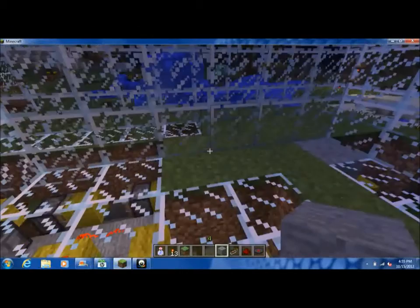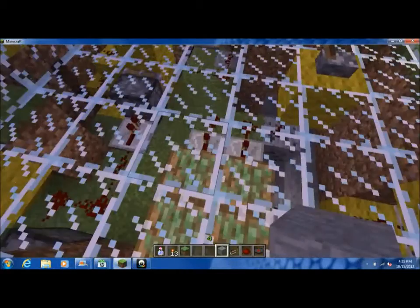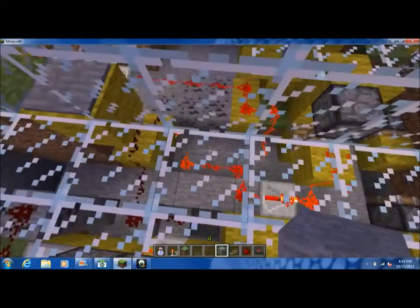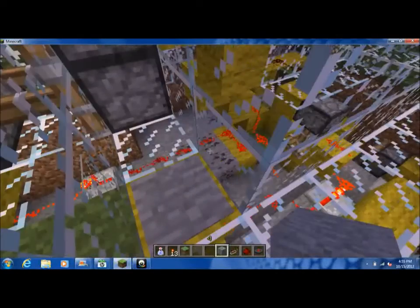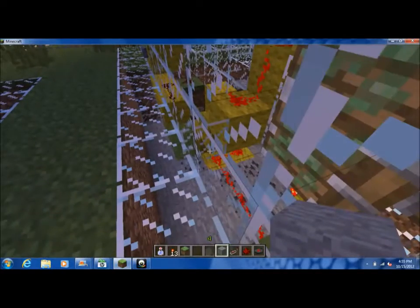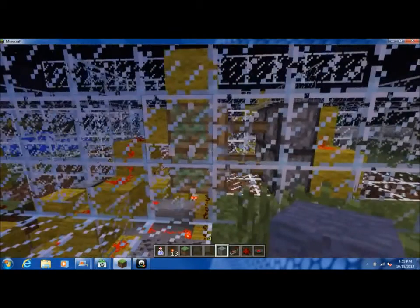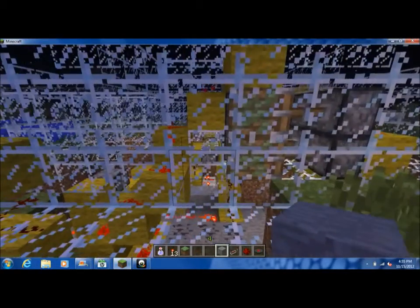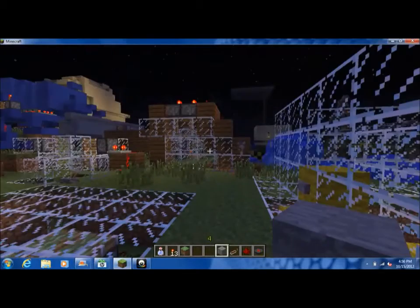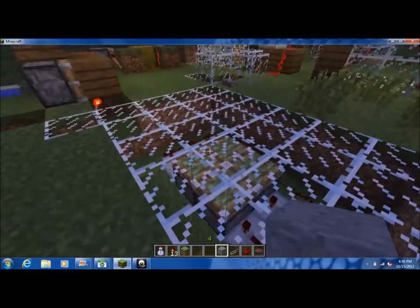All of the grass is stuff that isn't redstone. Oh, this was a short one. The door I made much more complex than it actually is, and I really don't think I needed a hidden piston door, seeing as how — well, the obvious. But thank you for watching. Bye-bye.